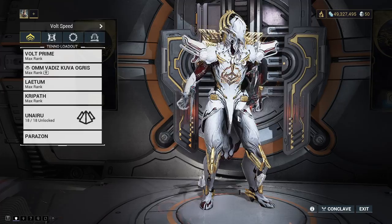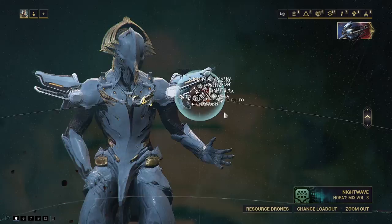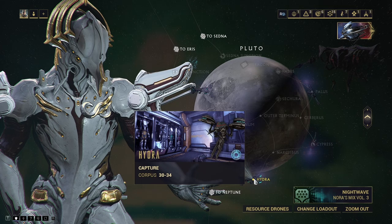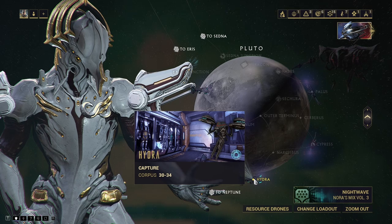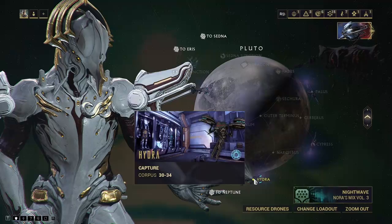Let's get into spawning a Sister of Parvos. You want to head over to Pluto and run Hydra. You can spawn one on any Corpus ship tileset, but Hydra is a capture mission — it's nice and speedy and we can repeat it over and over until we get the weapon we want. Since I've already got all the weapons, I'll just take the first weapon we get. Let's hop in and get things going.